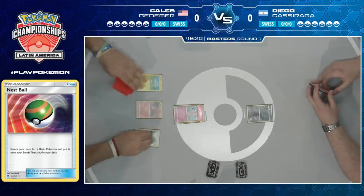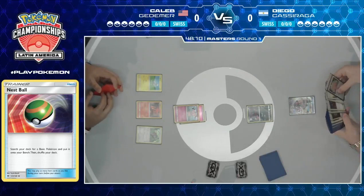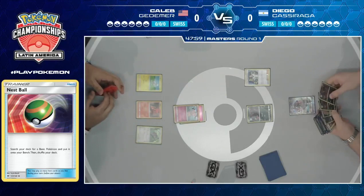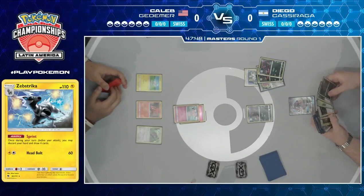Zebstrika is almost like the new Octillery — not quite the same because you have to discard your whole hand, but you're always guaranteed to draw cards. In some ways it's actually better than Octillery, especially in this deck where you can have awkward draws. Like, 'I have Rescue Stretcher and a Shrine of Punishment in hand, and I already have Shrine of Punishment in play — I can't play either of these.' So you discard them and try your luck again.